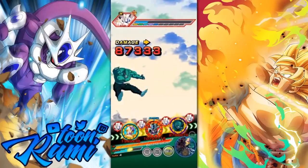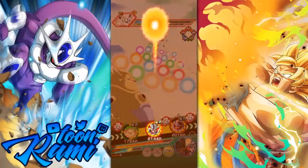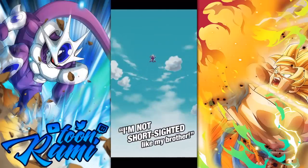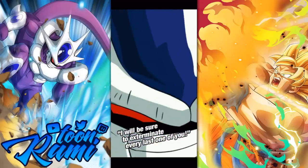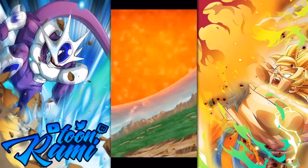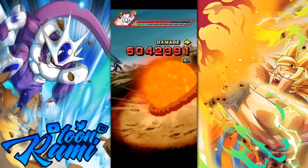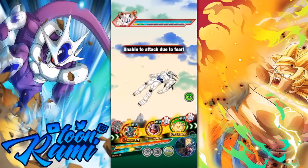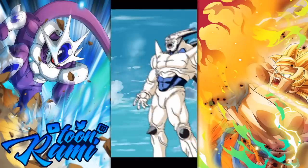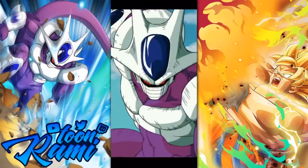That was nice. We can actually do this in two turns — we can totally do this in two turns. He got one action removed, which means less damage, no risk. We weren't even at risk anyway for a super attack. This guy's probably going to take him out, and if he doesn't, Janemba definitely will.